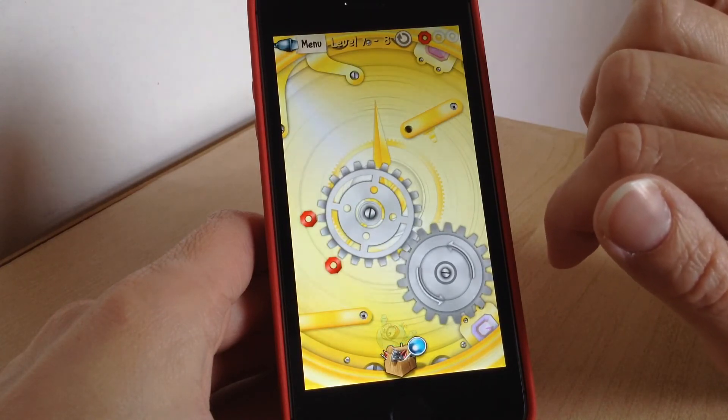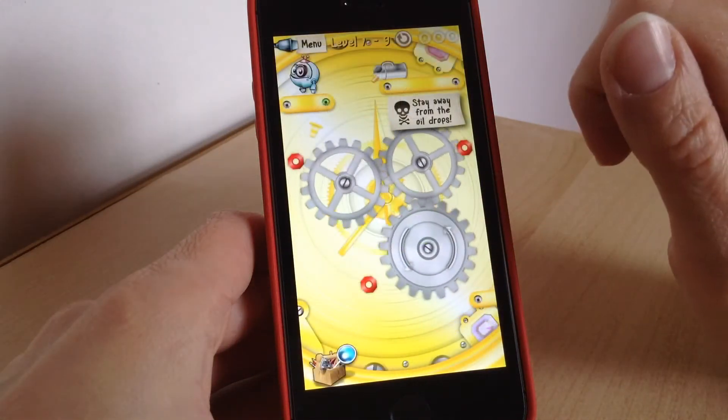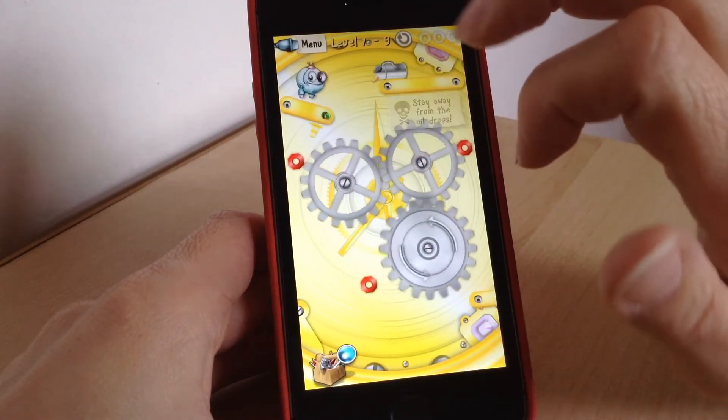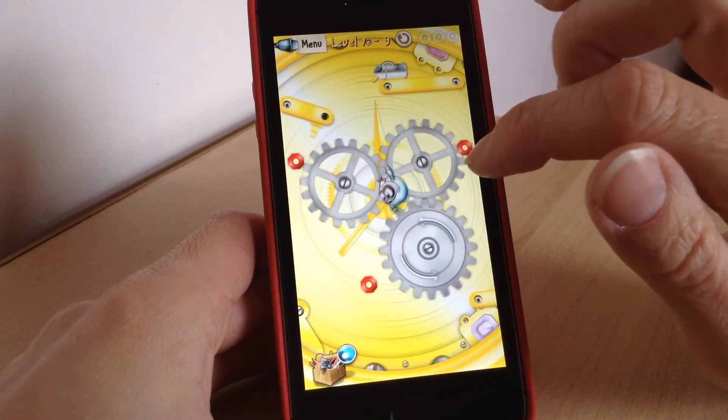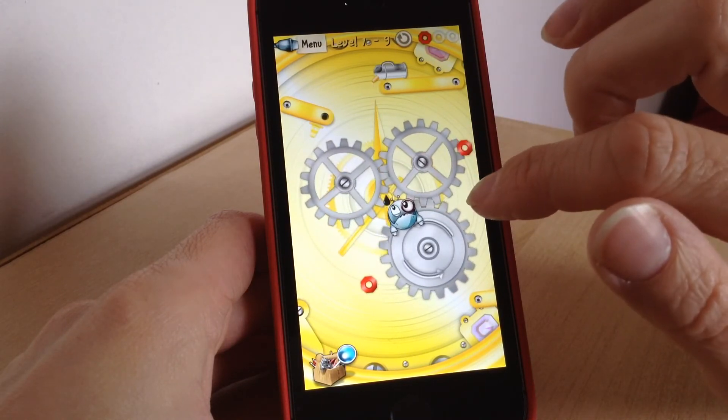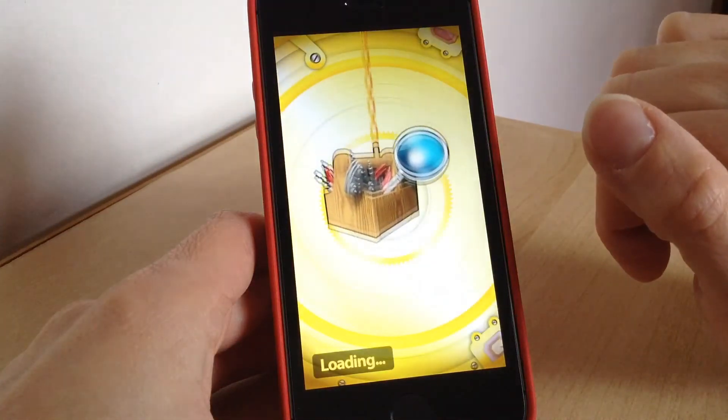In that one I only collected one. So collect all the nuts and work your way through the levels. That's a little oil drop — that's one of them that you need to avoid. I'm going to land on it. I just knew I was.